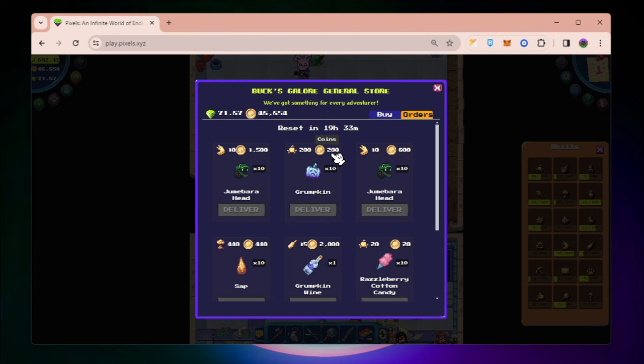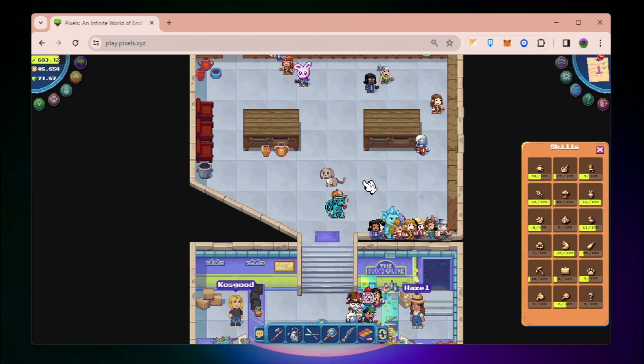You can see here it's only giving me 200 coins for Grompkins, but for Jimmy Bowerhead it's giving me 1500 coins and then 10 slugger points or XP. So without further ado, let's start.